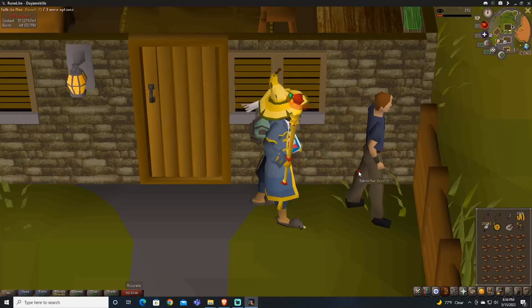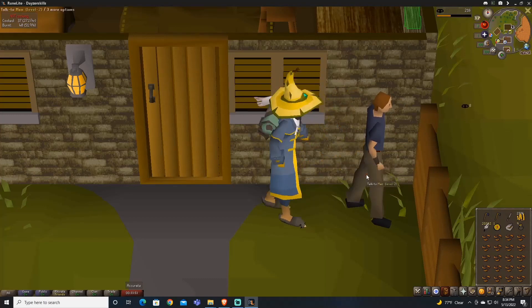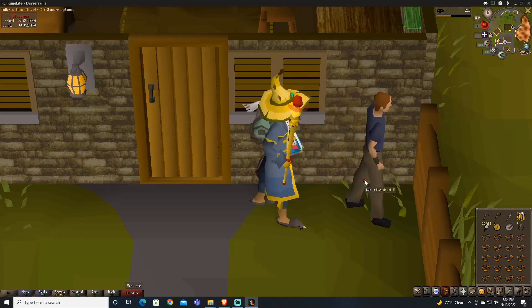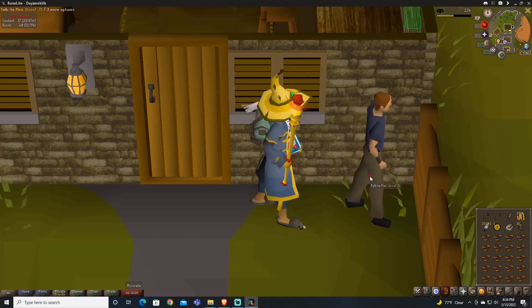Let me show you how easy it is to thieve — it's like taking candy from a baby. Give me your money, keep giving me your money, give me more of your money. This guy has an ATM.